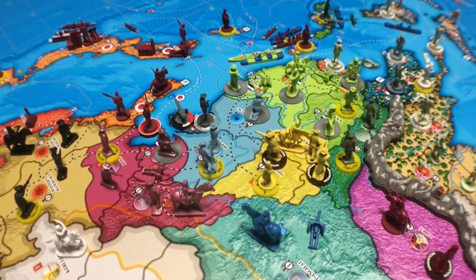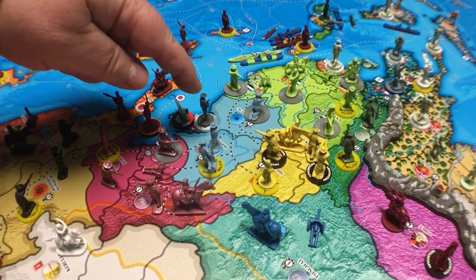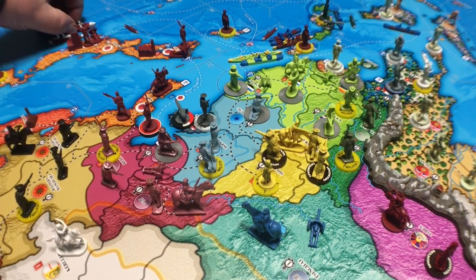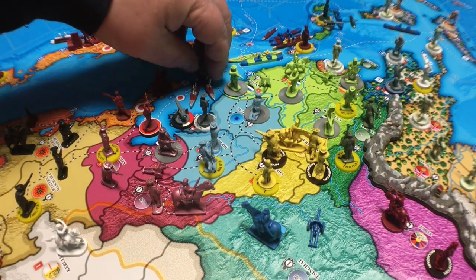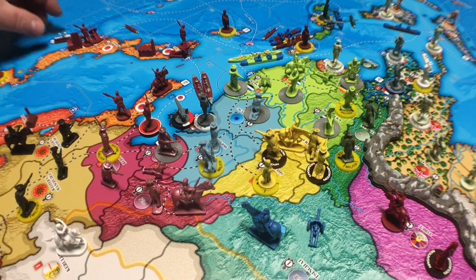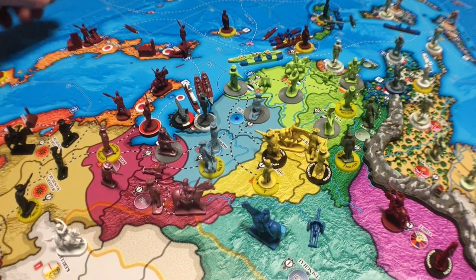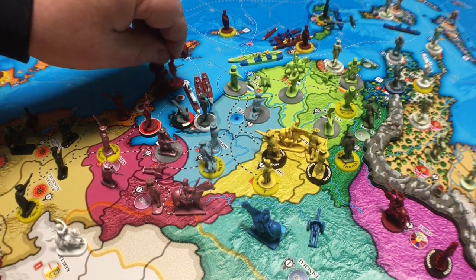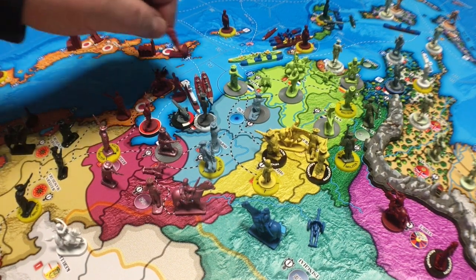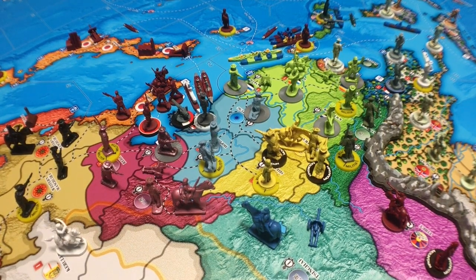There is only one combat move I could see — going after these guys here. They've got a couple of pre-dreadnaughts. They can do that because they're at a major naval base. With their transport, they're going to bring over these two infantry, opposing a coastal gun and a colonial infantry.